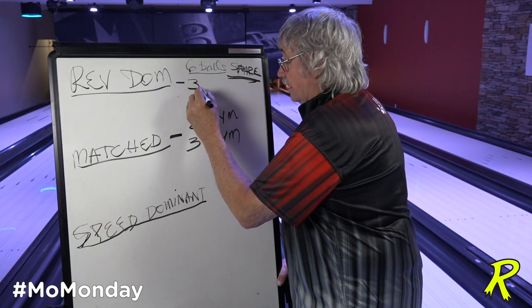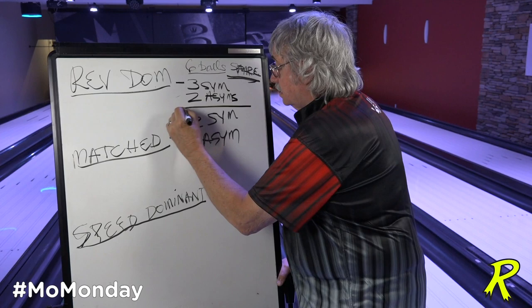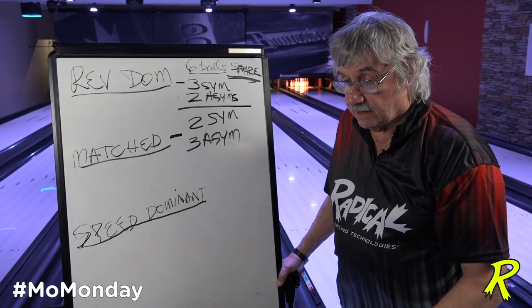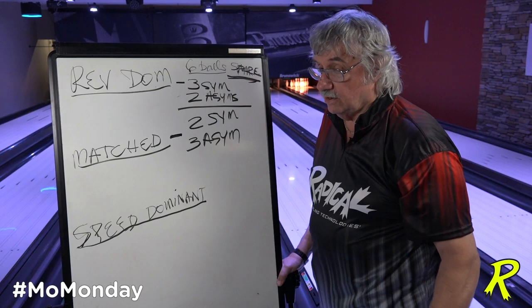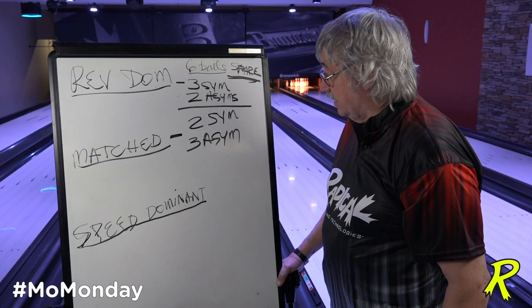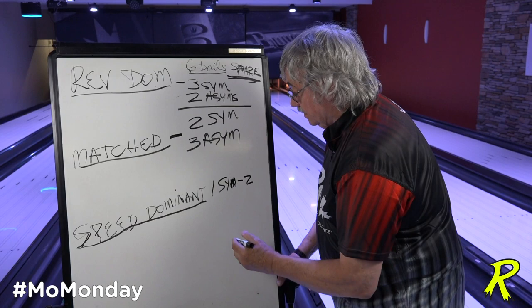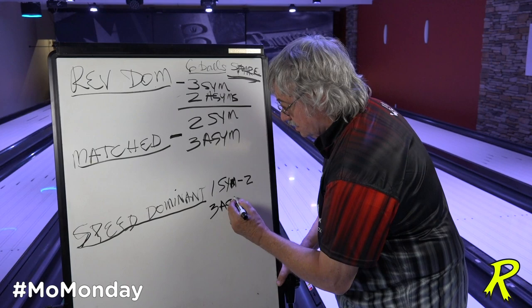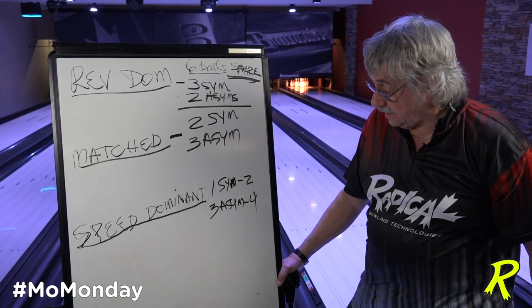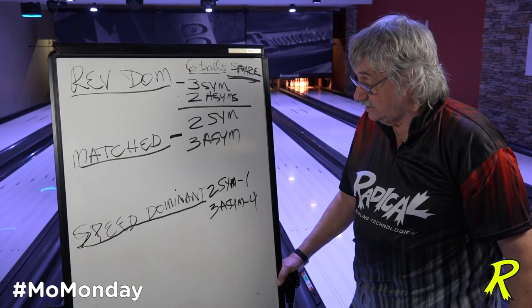For a rev-dominant player, I'm going to swap that around and go with three symmetricals and two ASIMs, because symmetrical balls have smoother, longer transitions — they're continuous but have a longer transition, making it sometimes difficult to get them into the hook phase. For a speed-dominant player, I might only have one symmetrical, but I'll definitely have three ASIMs, maybe four. So that could be one SIM and four ASIMs.